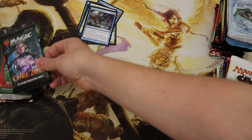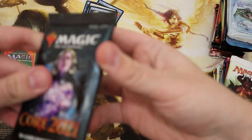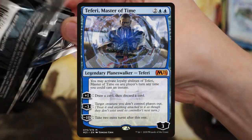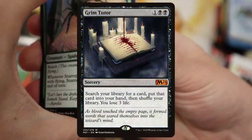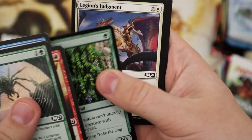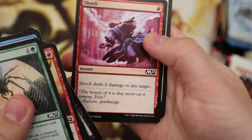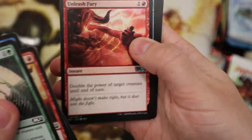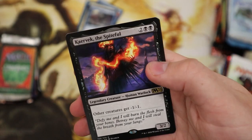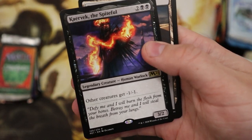Something you can get rare is here — you can get that Teferi, you can get Grim Tutor. Let's see what we're gonna get. Tempered Veteran, Unleash Fury, Kaervek the Spiteful. Not an amazing one — still not got that mythic yet.